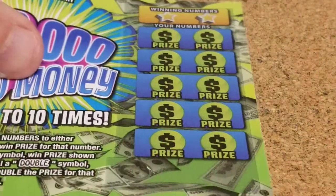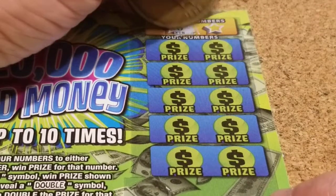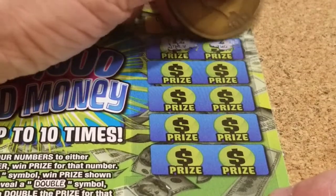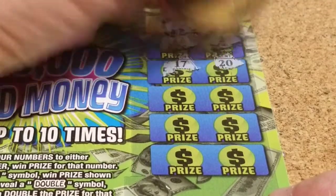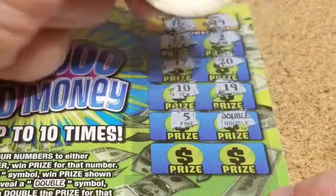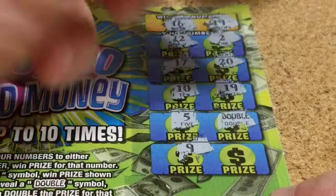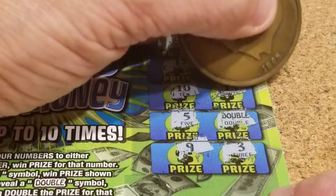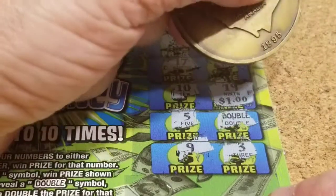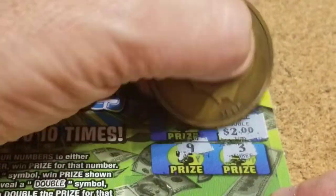Last ticket! All we've seen so far is a $2 breakeven — no symbols yet. Let's see if we can fix that. Looking for a 16 and a 19. We get 12, deuce, 17, 20, 10 — and 19! We got one match. Oh, we got a double! Then 9 and 3. Let's see what this 19 is — it's $1, but doubled to $2, making it $4 for the ticket. And that's exactly what it is.